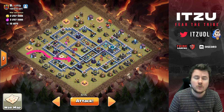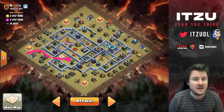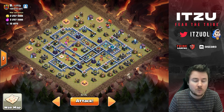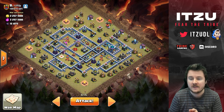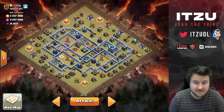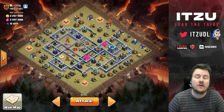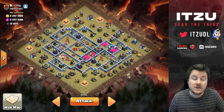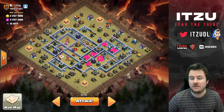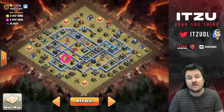I think it was Hugo who attacked this base and he tried something like a queen charge, but it didn't really work too well because the queen didn't do what he wanted her to do. So let's think about what our options are on this base. The first option that came to my mind is charging in at six o'clock, but the value over there is just crazy — two Scattershots, X-Bows, Inferno Tower, Town Hall. Just a crazy amount of value.